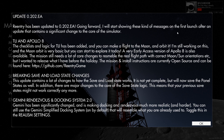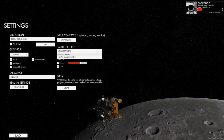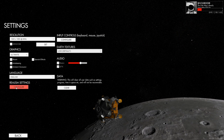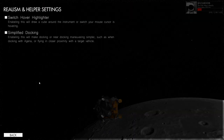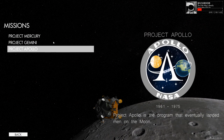Gemini has been significantly changed - docking and rendezvous are now much more realistic and harder. You can still use the Gemini simplified docking system on by default, which will resemble what you're already used to. You can toggle this in the realism settings. Looking at the settings: enabling simplified docking makes docking with near docking maneuvers simpler, such as when docking with the Agena or flying in closer proximity with the target vehicle.